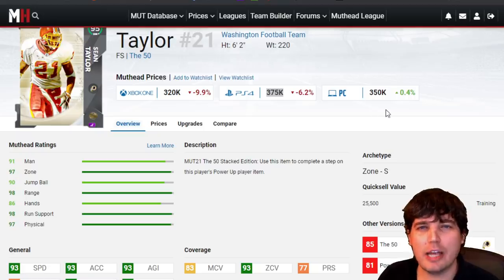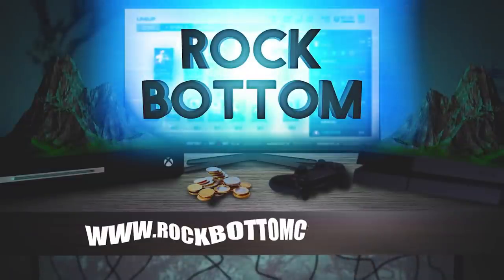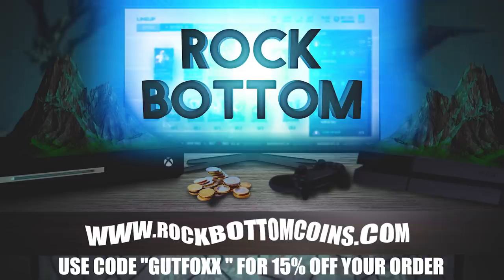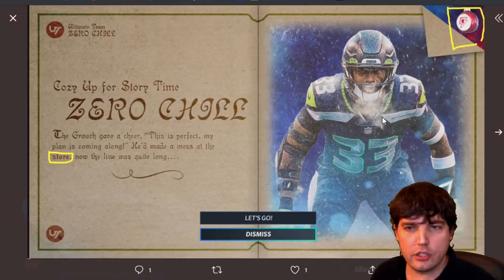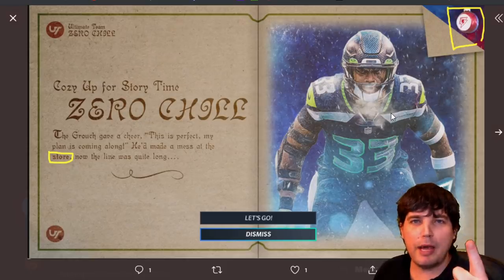Rock Bottom Coins! Rock Bottom Coins is the number one place to get your Madden 21 coins. If you make coins from my videos, sell them to Rock Bottom. If you're buying, use my code GUTBOX for 15% off. If you like supporting me, support Rock Bottom Coins.